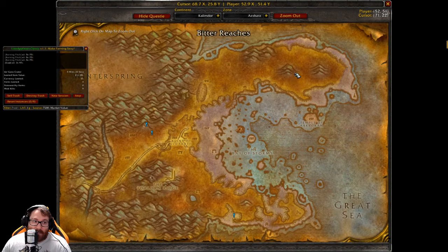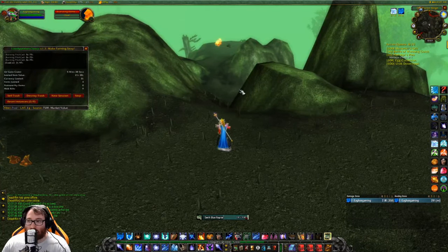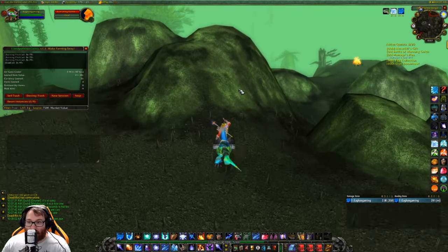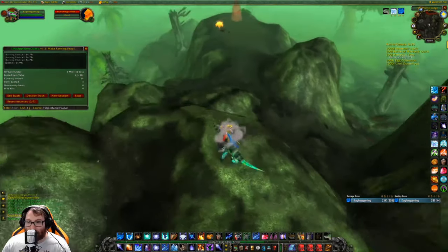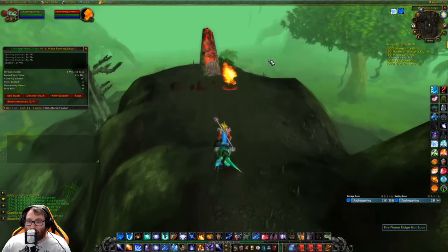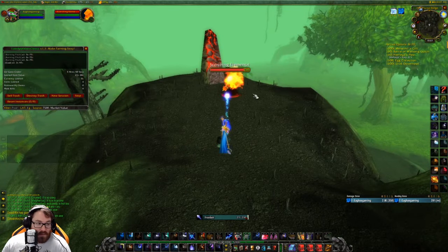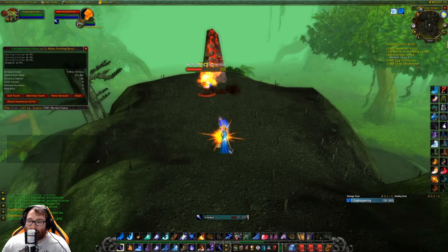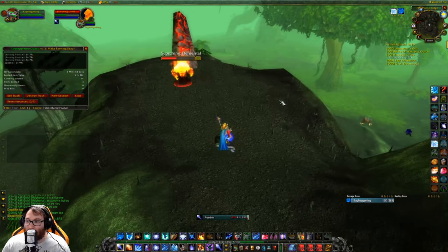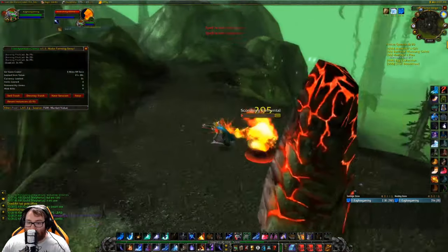The final invasion spot is right about here — this is the earth elemental spawn, which drops elemental earth, essence of earth, and a lot of other great stuff. These all spawn every few days, so there's really no way of knowing when they'll be up other than the bosses will yell zone-wide that they're invading, which gives you a much greater chance of earning money.